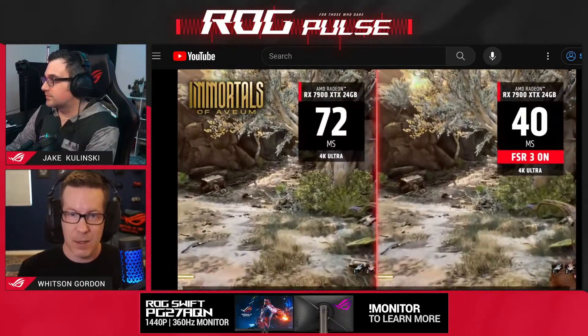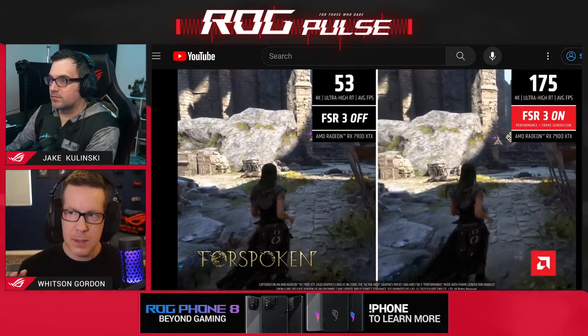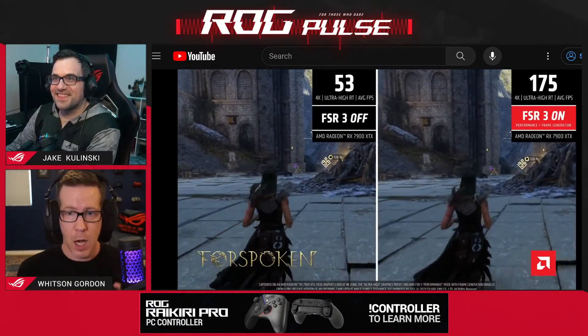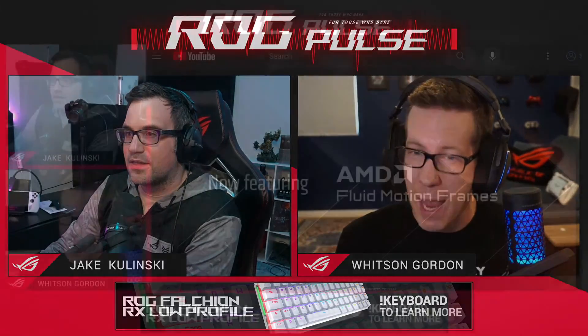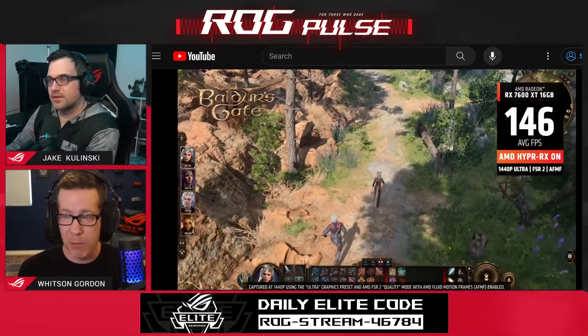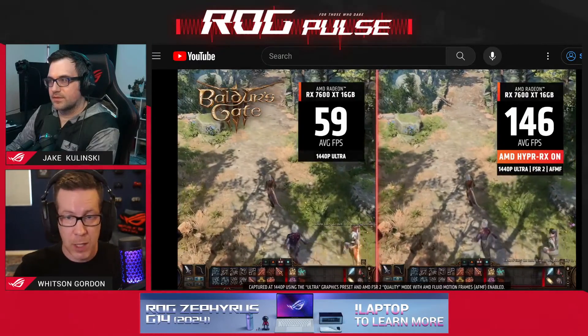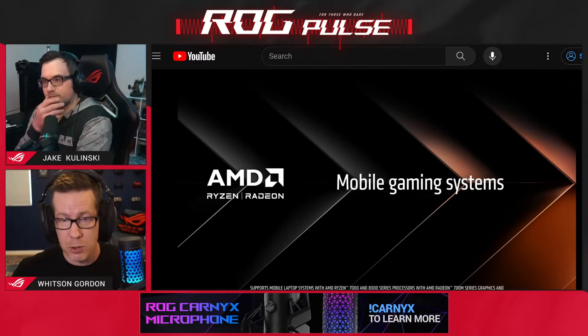So AMD built a second option for games that don't support FSR 3, called AMD Fluid Motion Frames, or AFMF. Unlike FSR 3, AFMF is not built into the game itself — it's built into the driver. That means you can turn it on for a much wider variety of games. It requires DirectX 11 and above, and there are some other caveats, but the developer doesn't have to build it into their game. The driver just looks at the information on screen and generates new frames as you go. It doesn't have quite as much information to work with as FSR 3, but it has much wider compatibility.